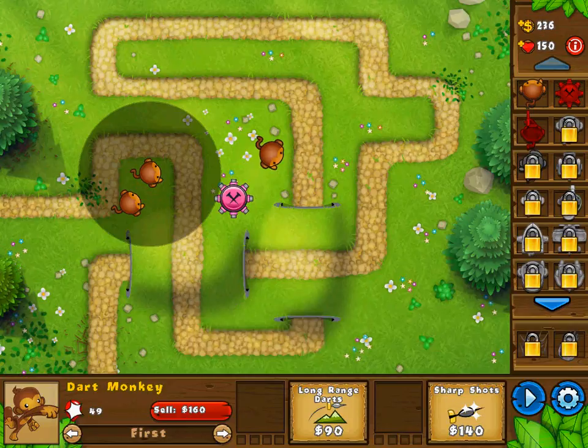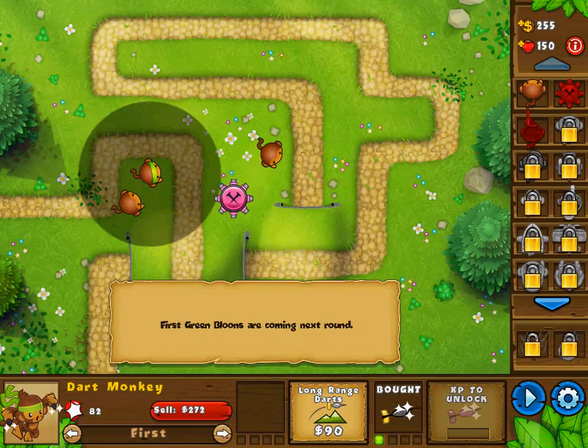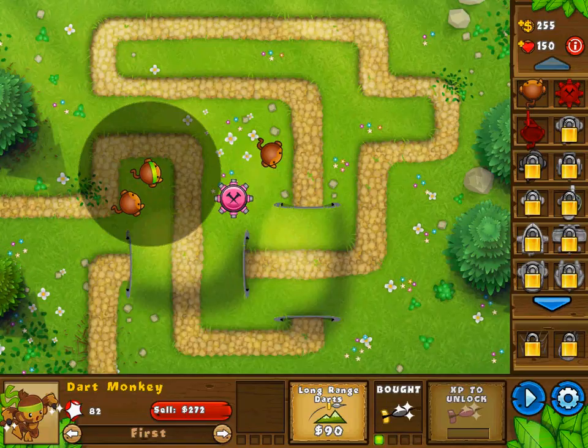Maybe get the sharp shots for this monkey right here. He has a bandana on him now. We'll keep going. I don't know how many rounds I have to clear in order to beat this level, but we'll just keep popping some balloons. I do know that the rounds get more and more hectic as you play the game, to the point where they become almost impossible from what I can remember. First green balloons are coming next round. Does it show me what round we're currently on? It doesn't seem like it does.